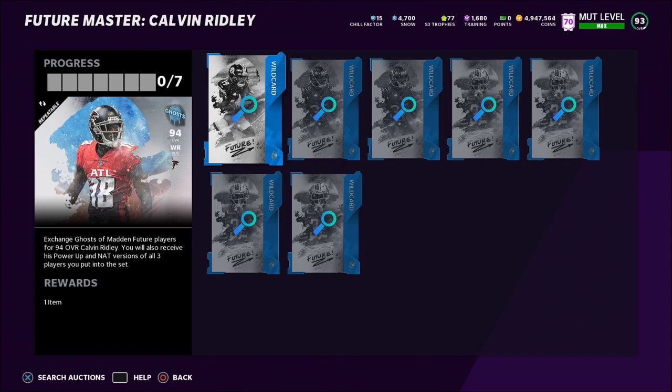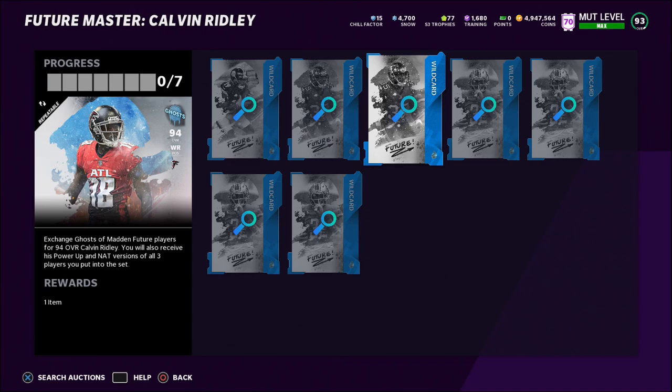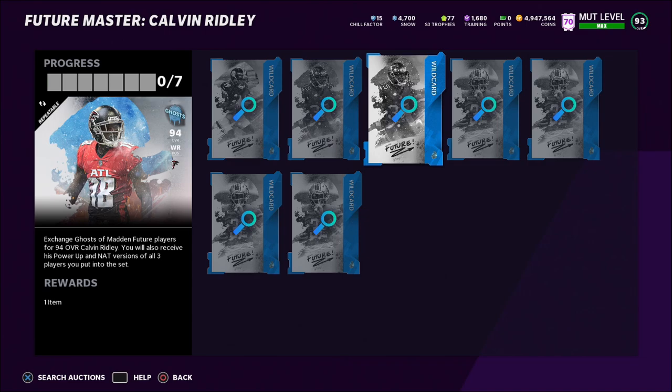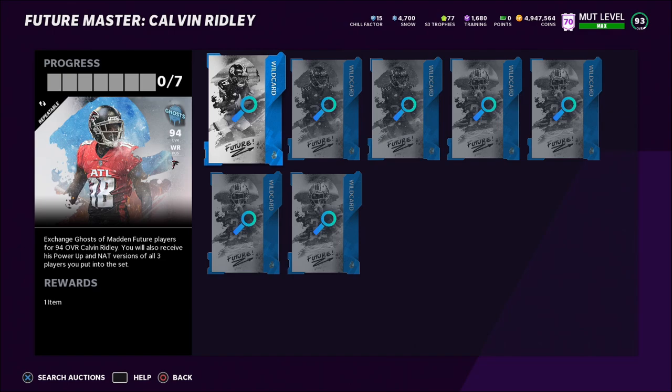With JuJu in the set for free, you'd only need to buy the remaining players — roughly 60 times 2 is 120, plus DeAndre Swift times 4 at about 35, so about 140 — totaling around 260k to complete the set. That's how you make coins from Tier 15: on Christmas, whoever you pull from the NAT 92 to 94 overall Ghost of Madden pack, put them into the set, buy what's left, finish it, and sell whatever you get. This is currently the only set in the game, but I'm guessing they'll add more on Wednesday and Friday.